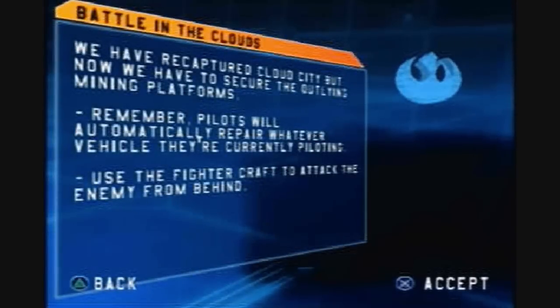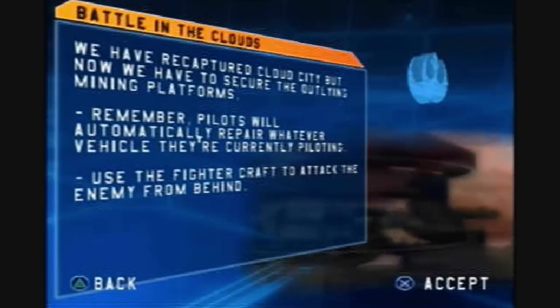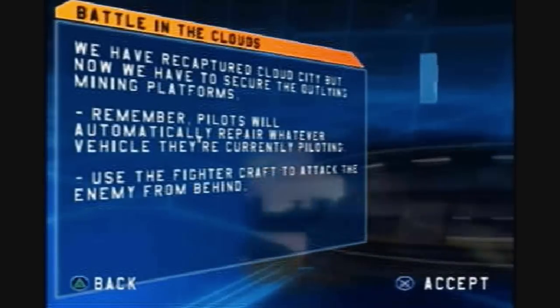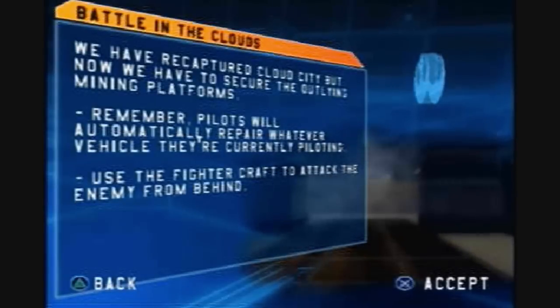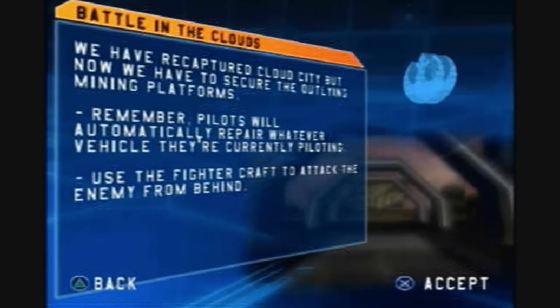An Imperial garrison has been left behind to monitor Cloud City's mining operations. The planet's mining operation is essential to our cause — we must take back those facilities. We've recaptured Cloud City, but now we have to secure the outline mining platforms.